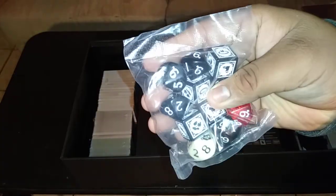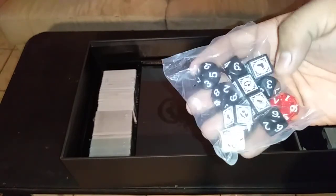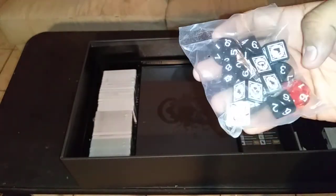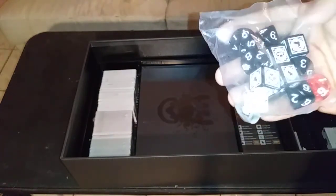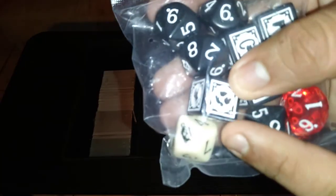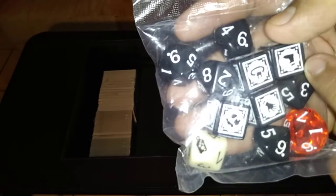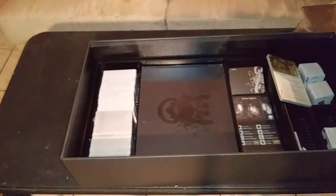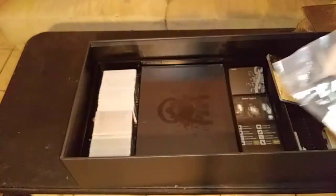Some cool dice here. You can actually get body damage, hand damage, waist damage, foot damage, and head damage. All the ten symbols on the dice are lanterns — and that's really cool.